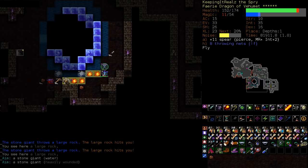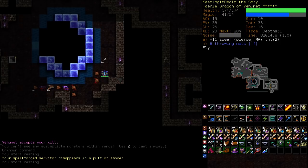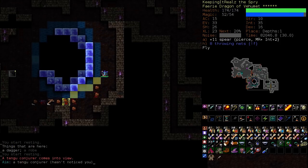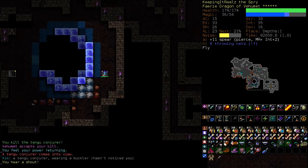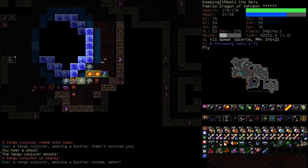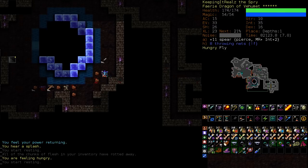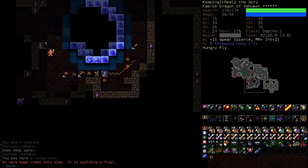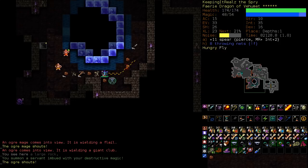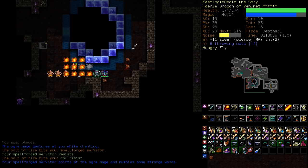This guy was impossible to hit — I didn't see what buckler he had. We didn't care about bucklers, but if we did care about his buckler, we would've needed to wait for him to get off the deep water before we killed him, because that's how you lose your items.